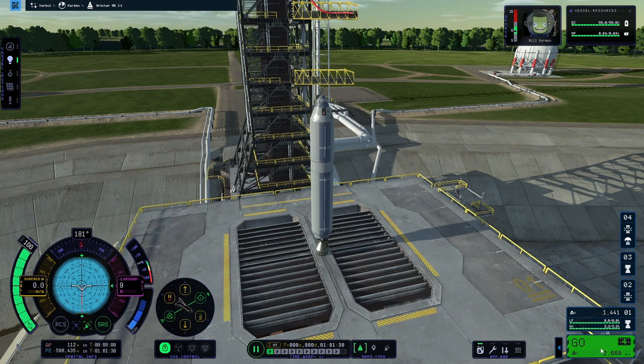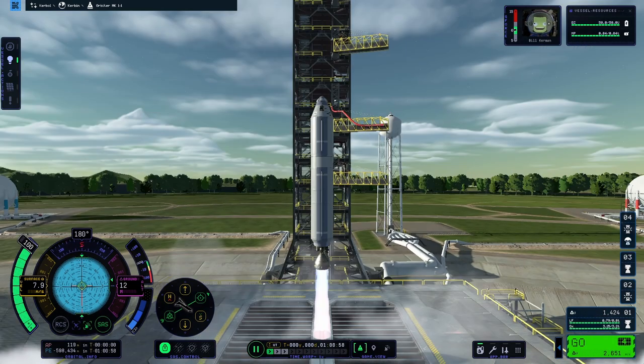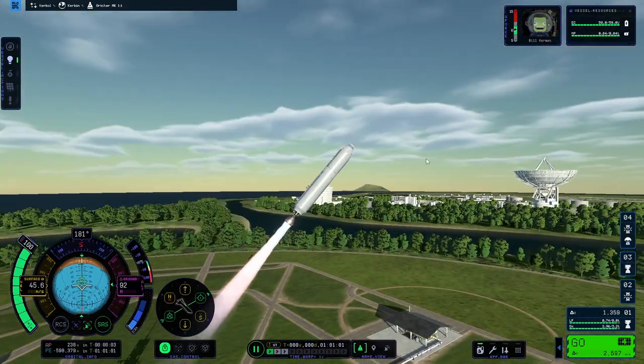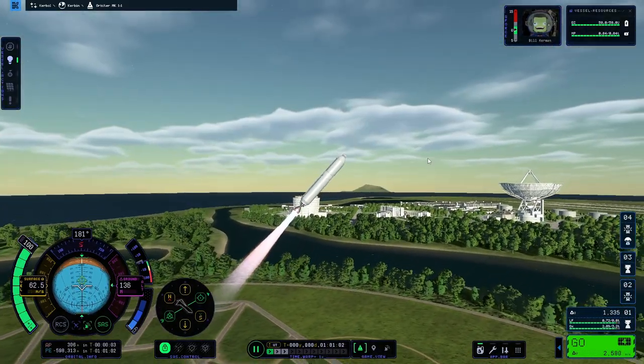A couple of controls before we jump into the launch: Spacebar starts the launch sequence and stages your vehicle. To control the directions of your rocket in flight, you'll use W, A, S, D, Q, and E.